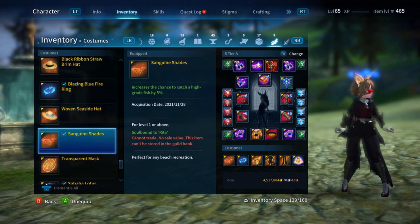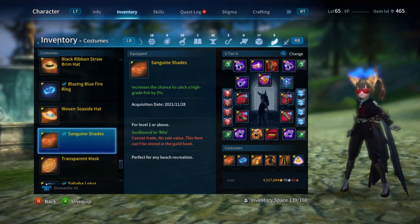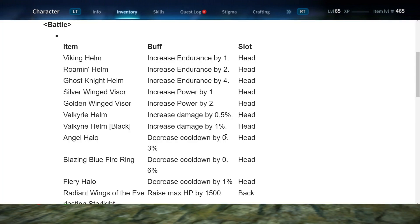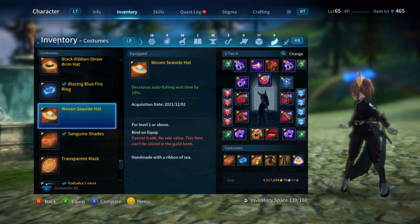Let me go to the blazing blue fiery halo before I go to the seaside hat. The blazing blue fiery halo is like a top five best item you could get your hands on. I think the number one stat is going to be increase damage by 1%, and then there's decrease damage under that. Then I think it's decrease cooldown by 1%, and decrease cooldown by 0.6%. And then I think one or two power is going to be fifth. That's pretty much what I think. But otherwise, I'm happy I got the halo.